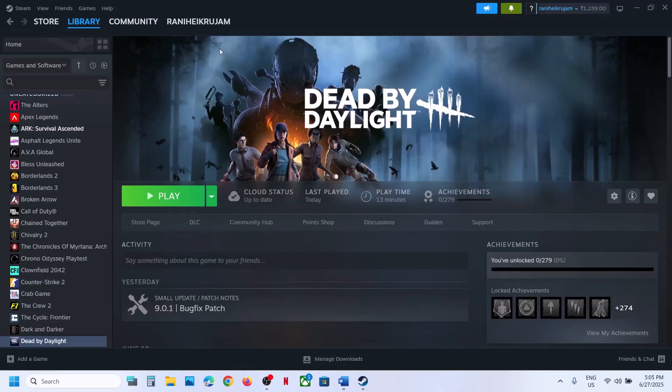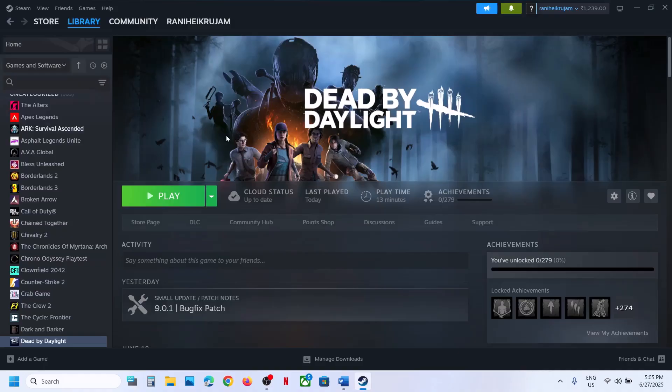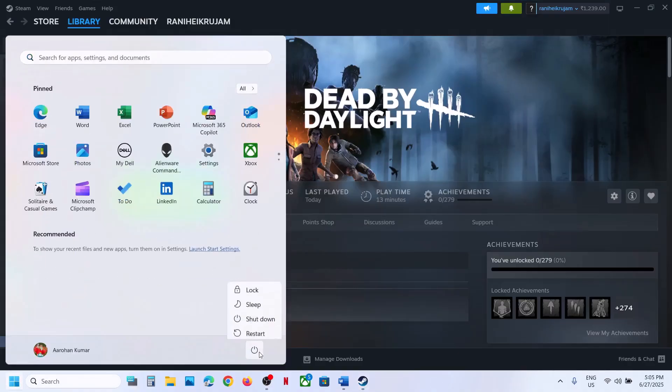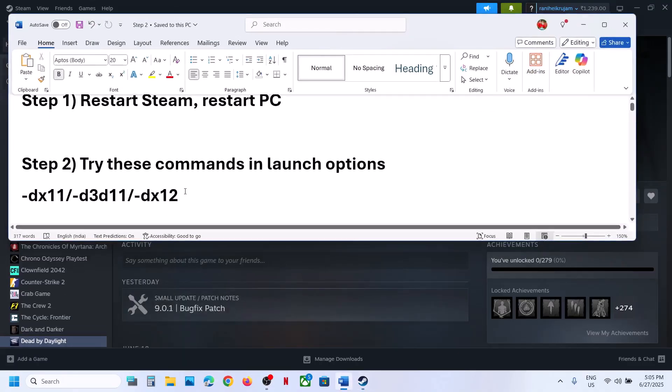The first step is to restart Steam. Go to Steam, click on Exit, then relaunch Steam. If that does not work, restart your computer — do not ignore this step. Restart your computer once, and after the system restart, launch the game and check.